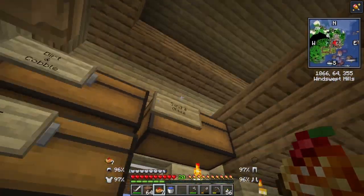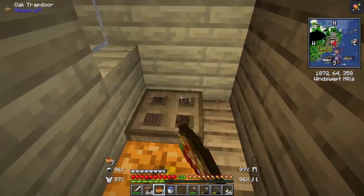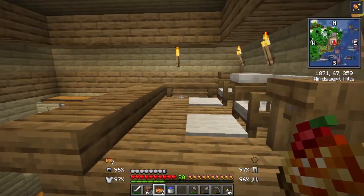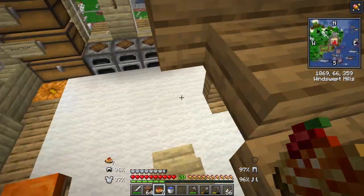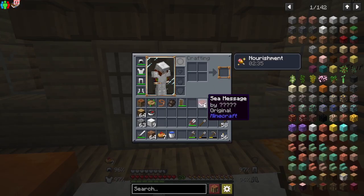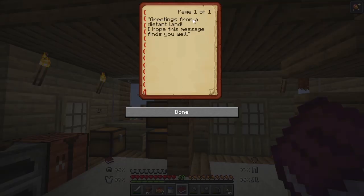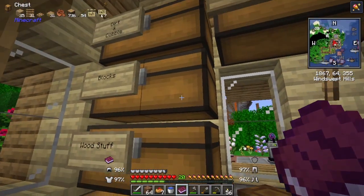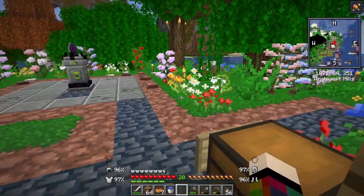I built myself a little home, as you saw from the mine thing down there - that was my mining operation to get me iron, which I've got. Didn't find any diamonds so I haven't got any diamond stuff. I found this book, by the way, and it says 'Greetings from a distant land, I hope you found this right.' I'll just put it in with blocks.